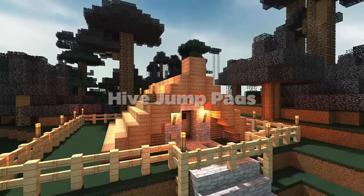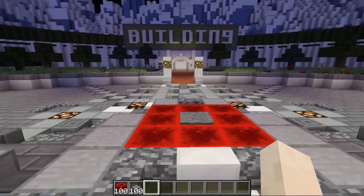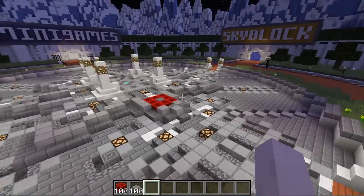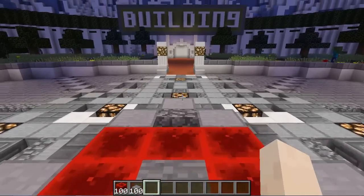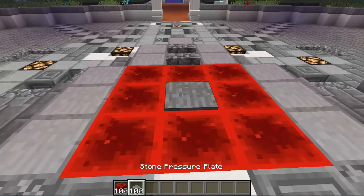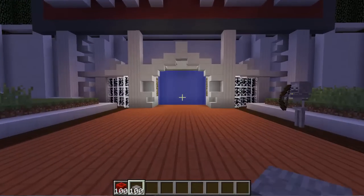Number 3 is a plugin called Hive Jump Pads. It's pretty self-explanatory — it lets you create a jump pad, and when players walk over it, it'll basically make them jump and boost. It's really good for large hub servers where players have to travel a long distance just to get to a portal or something. These jump pads will make it easier and actually make it kind of fun. It looks a lot like the Hive, and that's what makes this probably one of the best jump pad plugins out there.